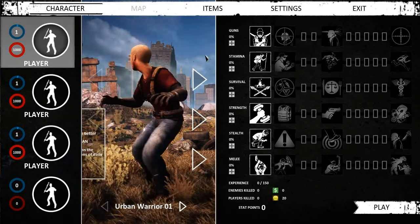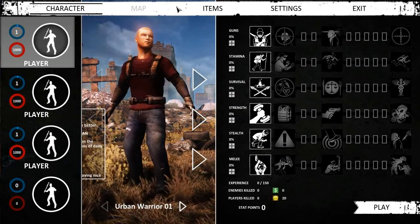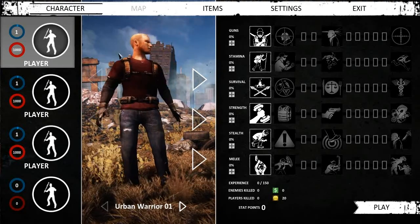We are now actually finally in the game. So this is currently the first screen when you first spawn in — if you do finally get into a server, it'll take you around five to ten minutes to actually spawn a character.